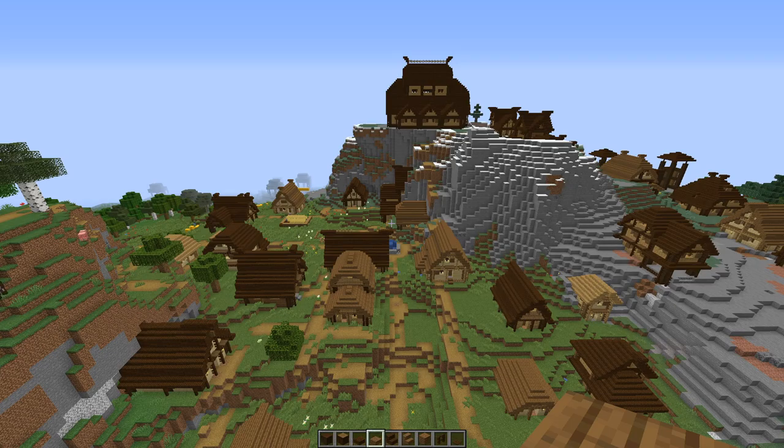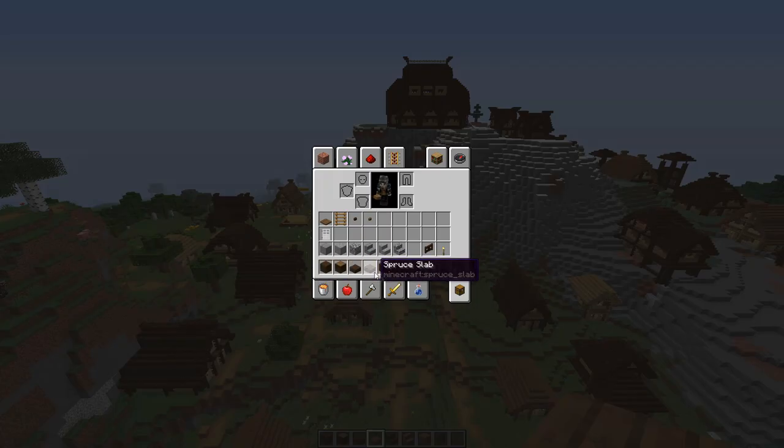To build the defences you will need logs, matching slabs and matching stairs, spruce planks, dark oak fence, dark oak pressure plates, spruce trapdoors, ladders and buttons. I like dark oak — you could also use spruce or oak. You'll also need an iron door for each tower, stone, andesite and cobblestone, stairs to match, torches, and maybe some dark oak fence gates for decoration.